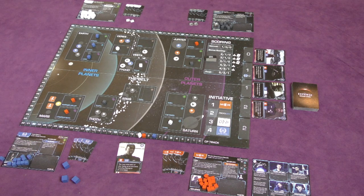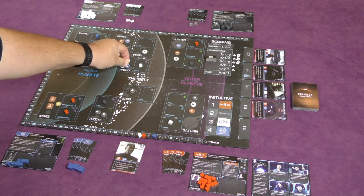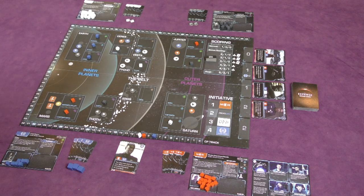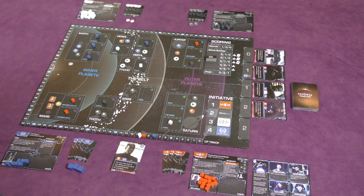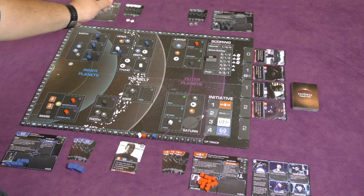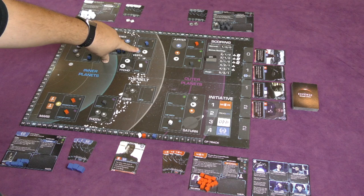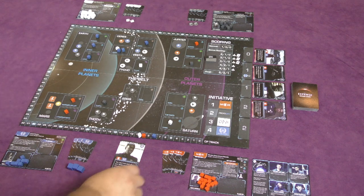So we move our fleet in Tycho one band — that's one action point. Then we place influence on Vesta, place influence on Ceres, and go double on Ceres. That's one, two, three, four action points — end of turn.